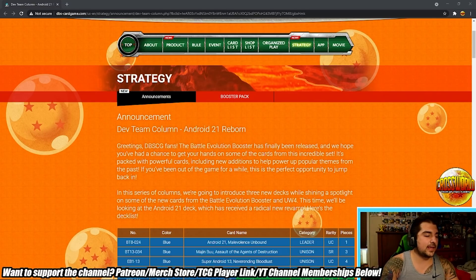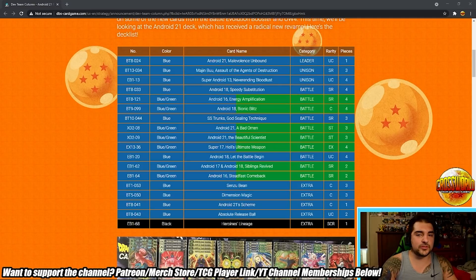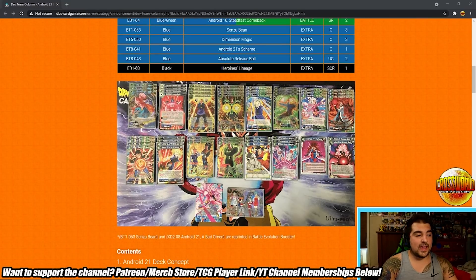'In this series of columns we're going to introduce three new decks while shining a spotlight on some of the new cards from Battle Evolution Booster and UW4' — which is basically Set 13. 'This time we'll be looking at the Android 21 deck, which has received a radical new revamp. Here's the deck list.' They have the deck list in the same format as starter decks, which is nice, plus a visual picture of the deck list. Right off the bat you'll notice seven unisons.